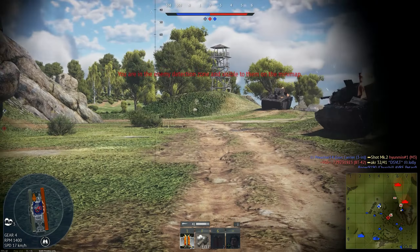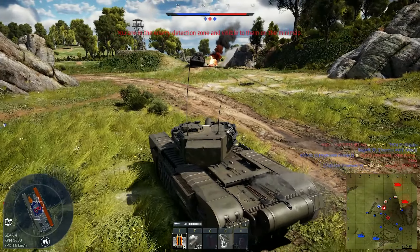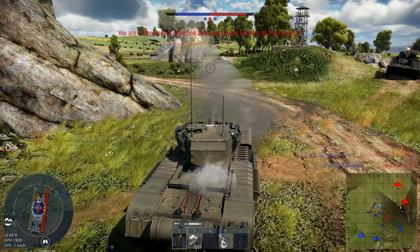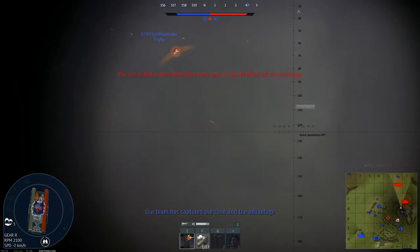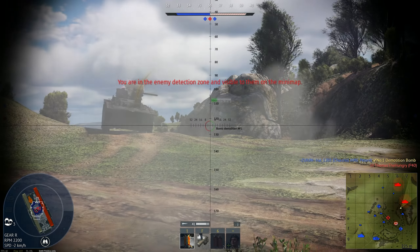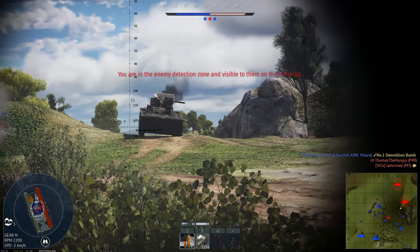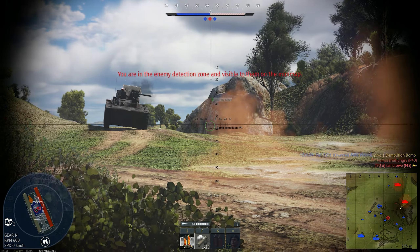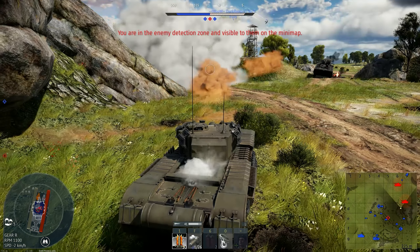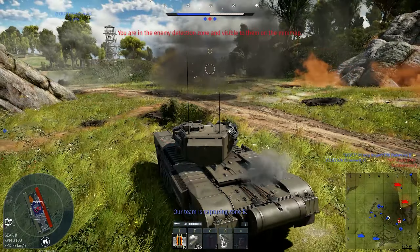I don't want to be here but this map is kind of weird - you're kind of obliged to go to their spawn. 55 meters over here, and 60 here maybe. There are so many targets - I want to get out of here. I hate this map.